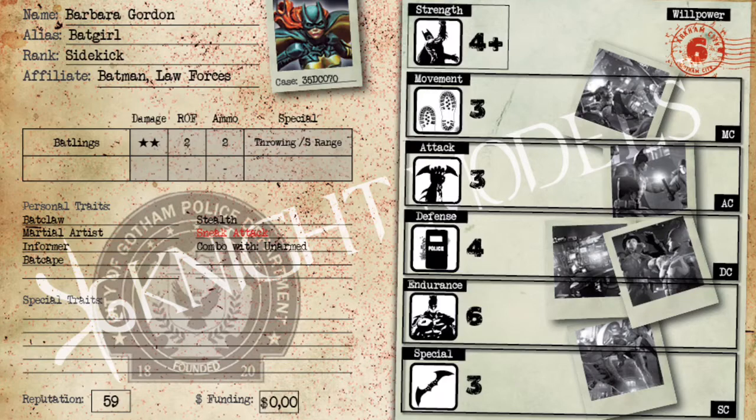Sneak Attack and Stealth go together hand in hand — really great. Sneak Attack means if at the beginning of an attack you spend a special, and the person you're attacking couldn't see you at the beginning of your activation, they can't spend defense counters to block your attacks. That means this character can go after somebody like Ras Al Ghul or Deathstroke, and as long as she hits them they can't spend their defense counters. Sneak Attack is pretty great, though it would be better if she could do more damage in close combat.